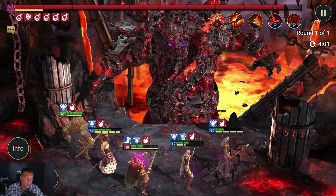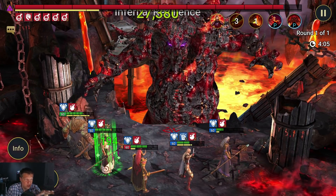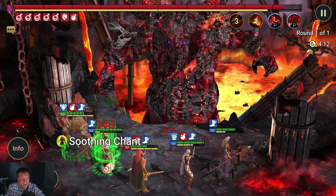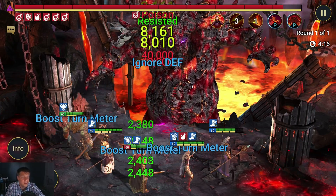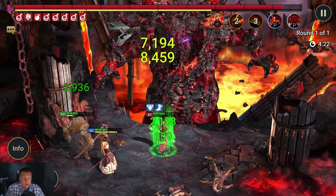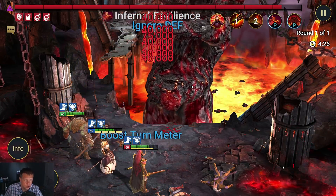Kao is my main DPS — he's a debuffer and damage dealer who needs heals because he can't self-sustain. Right there you can see them bringing Kao back up to full health after he got stunned. This is a general introductory-to-end-game setup that you'd want for hitting hard and brutal, and it can even be viable in nightmare mode.